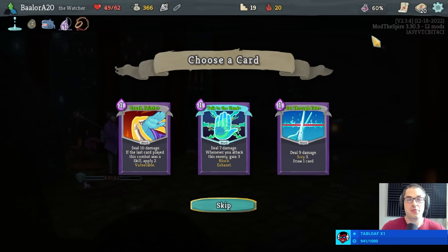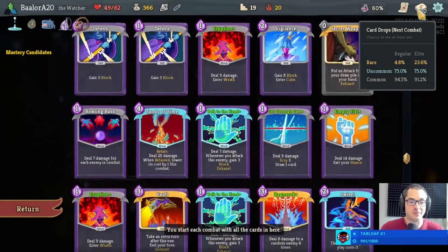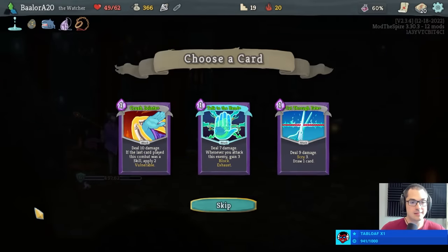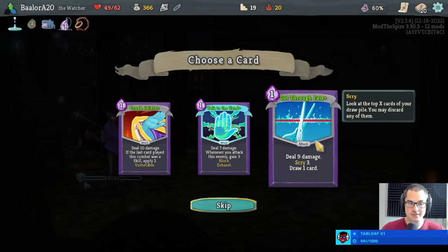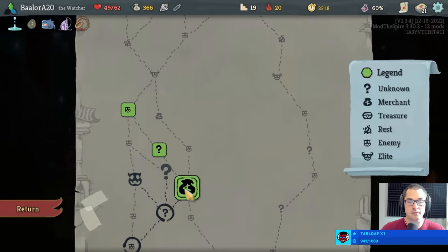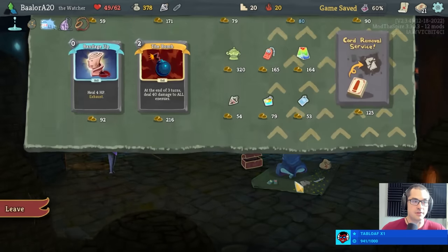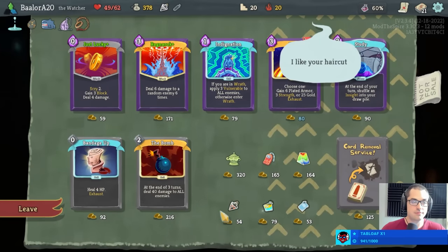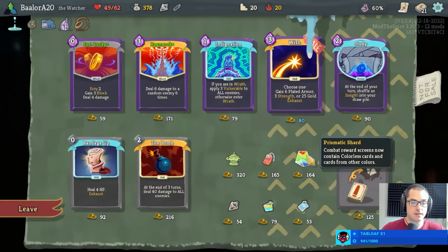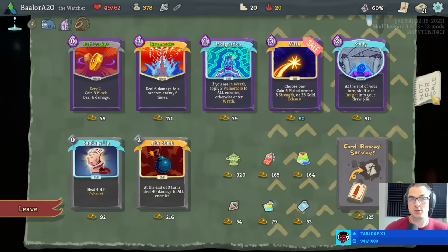Would I duplicate a card for a third eruption? No, I don't think I would — I would probably duplicate secret weapon or ragnarok, or vault. I'm going to take this cut through fate. I will take another talk to the hand later if we see one, although we have no guarantee of that. We could instead take another ragnarok here, or a prismatic shard which does have a chance of offering us violence in addition to a card remove.